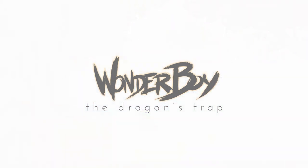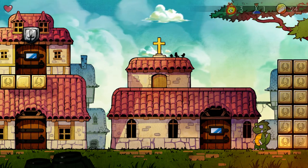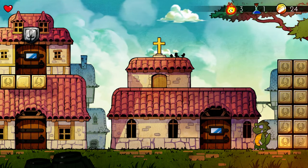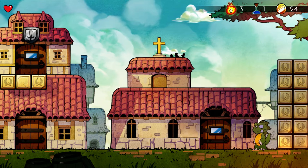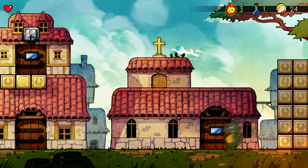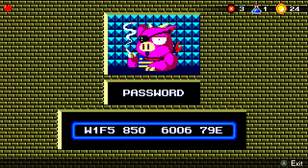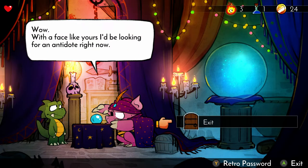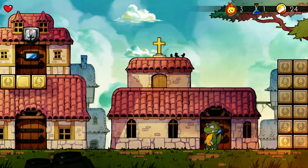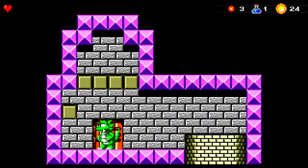This is Wonder Boy: The Dragon's Trap, and now this is what I wanted to show — a little bit of the village. This is one of the coolest things to me: walking into this little house, they have a full-on drawn area now, on something that used to just be like a single face through a window type thing. And that's just kind of neat.